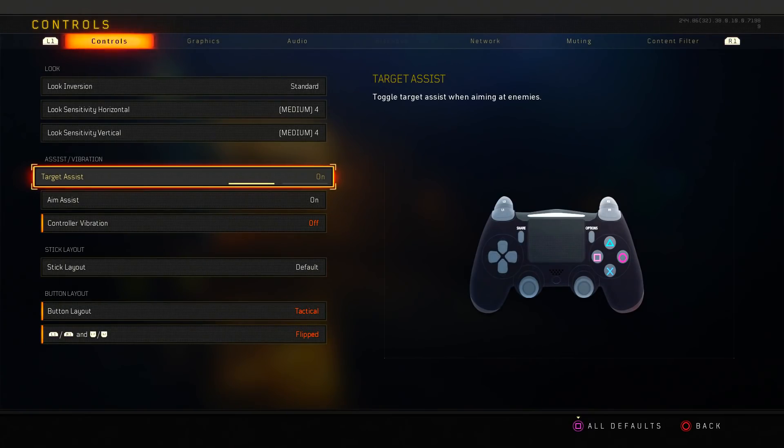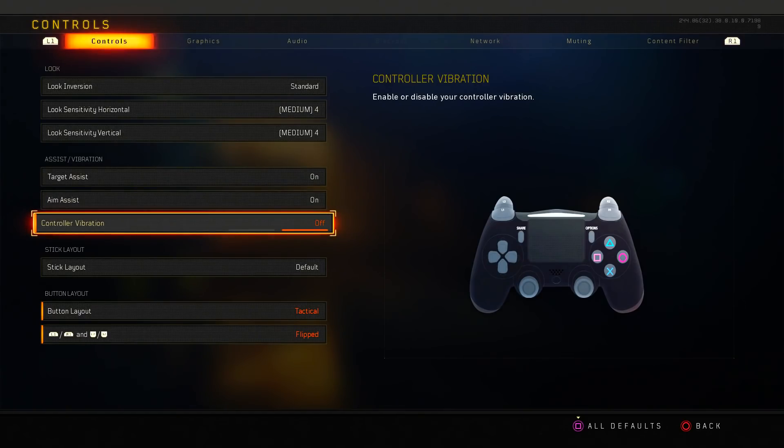You definitely want to have aim assist on and controller vibration off. A lot of people play with controller vibration on, and it's totally up to you, but in my opinion it definitely throws off your aim because the controller is shaking. It also runs out your battery quicker. Playing with controller vibration off definitely helped my gameplay back in older Call of Duties — I always play with it off.